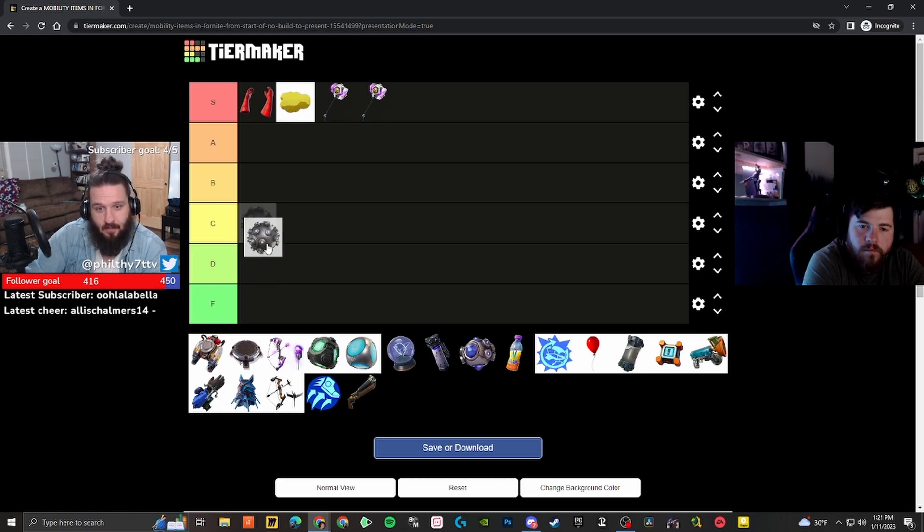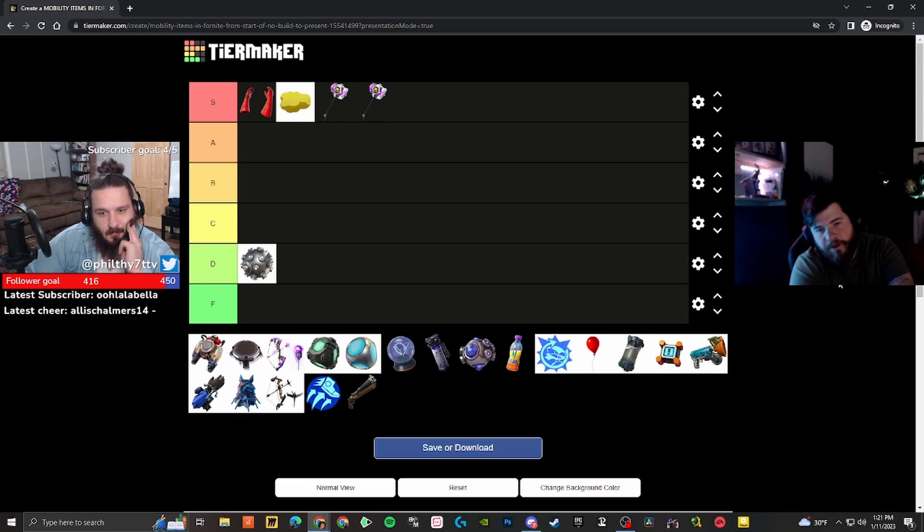The blue burst nades — it's like a C or D tier for me because you're taking fall damage. That's the problem. I'd almost put them at D. I think they're almost more of a weapon to throw at somebody and try to knock them off a cliff than they are for actual movement. I'd agree — that's why I never really pick them up and use them. It's more of a 'get someone away from me or knock them into the zone' tool.